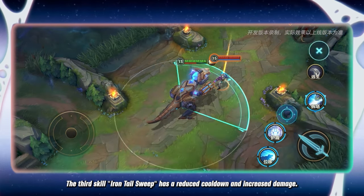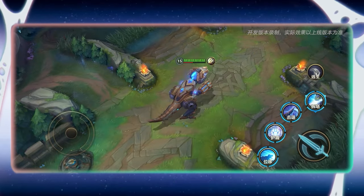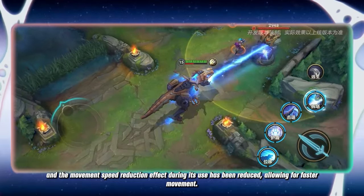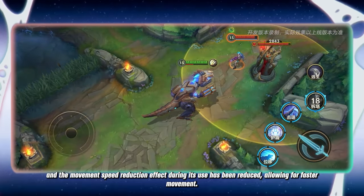The third skill, Irontail Sweep, has a reduced cooldown and increased damage. The ultimate skill, Laser Spray, has a significantly shortened cooldown and the movement speed reduction effect during its use has been reduced, allowing for faster movement.